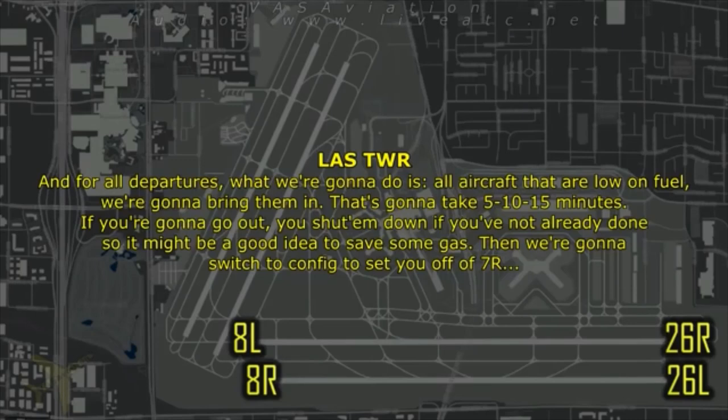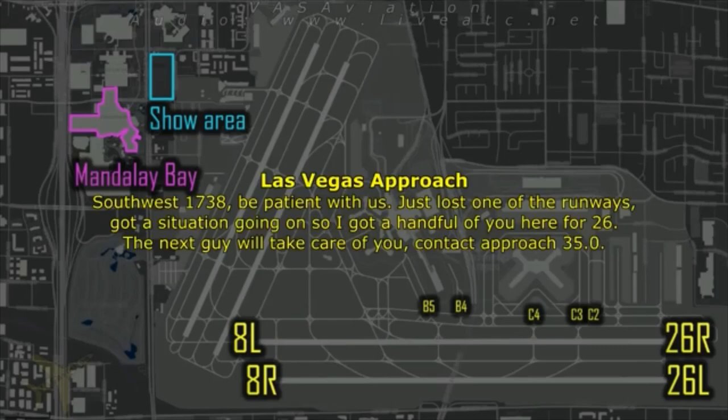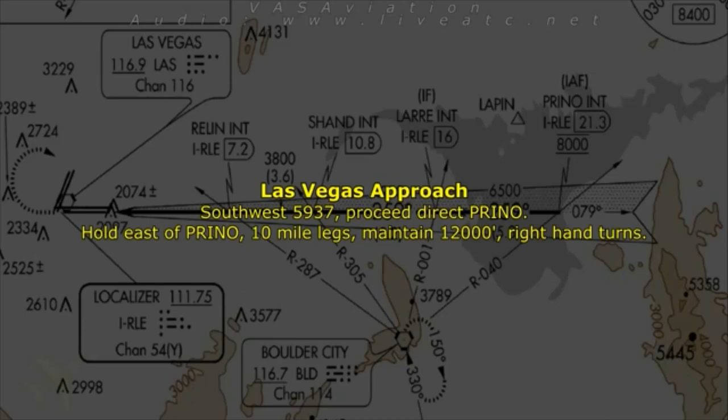For all departures — aircraft that are low on fuel, we're going to bring them in. That's going to take 5, 10, 15 minutes. If you want to go ahead and shut them down to save fuel, it might be a good idea. Then we're going to switch to a config that gets us off runway 7 right. We can use runway 7 left. Southwest 1738, be patient — we've lost one of the runways, and we have a situation going on. Southwest 6937, I'm going to have to hold you over. We have a situation on the ground. Hold east of Crino, 10 miles, maintain 12,000, right hand turns. American 576, hold east of Crino at 10,000, right hand turns. Expect further clearance at 0615.